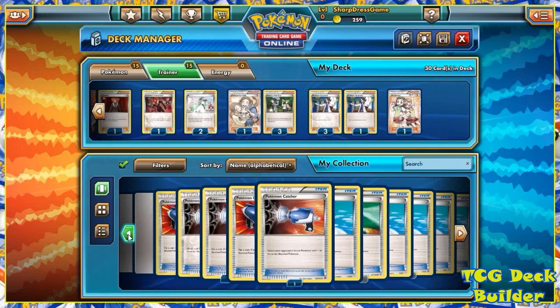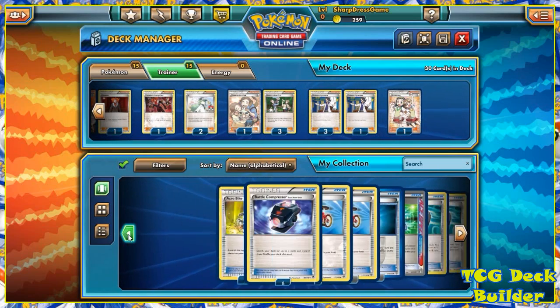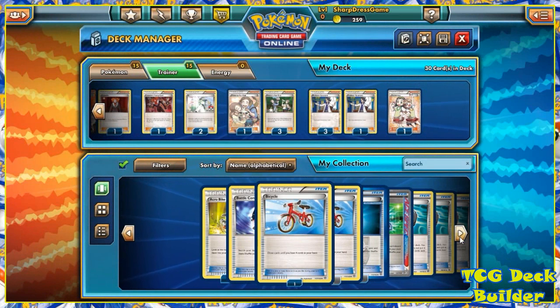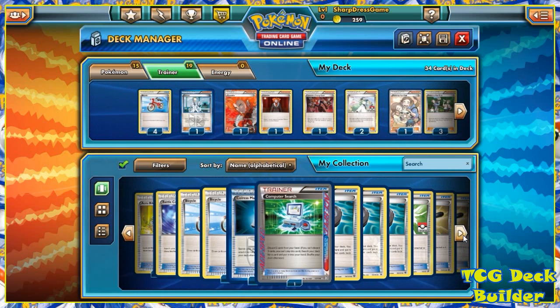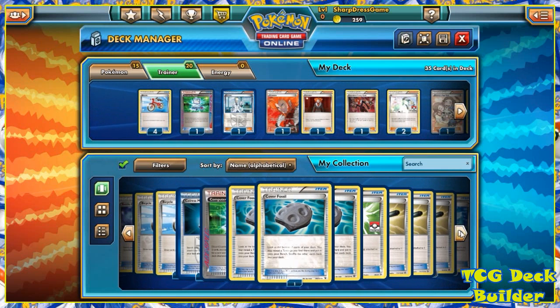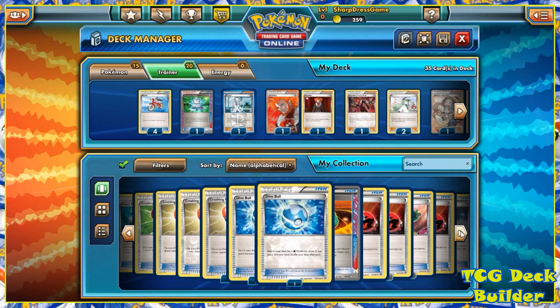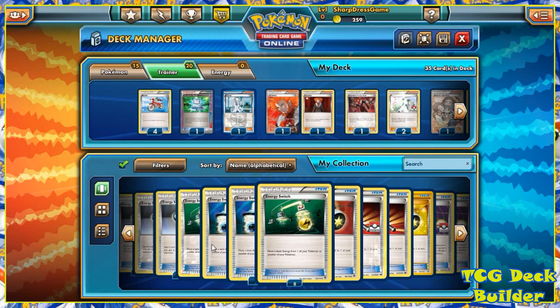Item cards next. Computer Search — I think I'd rather have Computer Search over Dowsing Machine; I like that searching. And if we're using Lysandre's Trump Card in our final deck, we won't need the Dowsing Machine. Escape Rope is always an option, especially in fairy decks — I'll throw one in there. Evo Soda — I want two of those for evolving Aromatisse and Gardevoir. Max Potion — I want to make a deck with Hypnotoxic Laser again before those go out of format, but for now I'll put four Max Potions.